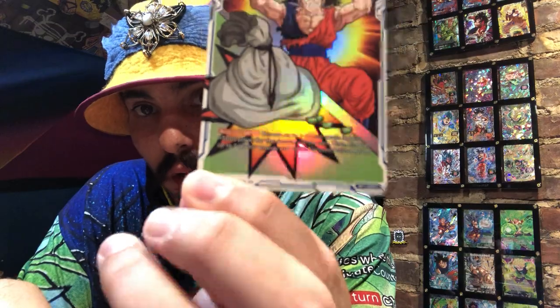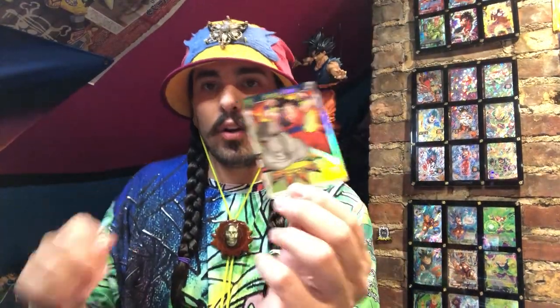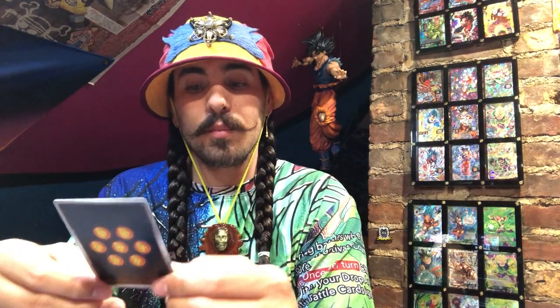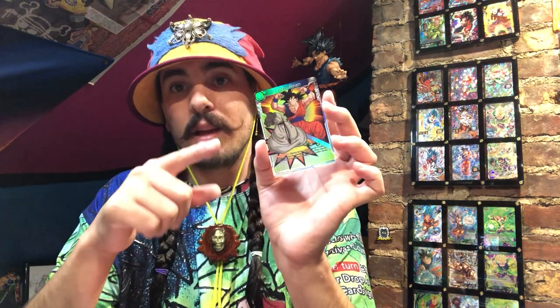The first thing we need to talk about is the card code. Every Dragon Ball Super card game card has a card code in the bottom right-hand corner. The card code will say something like BT-053C, which means this card is from set one, it's number 53 in the set, and it's a common. Card codes are extremely important when organizing because that's how you file and find them.